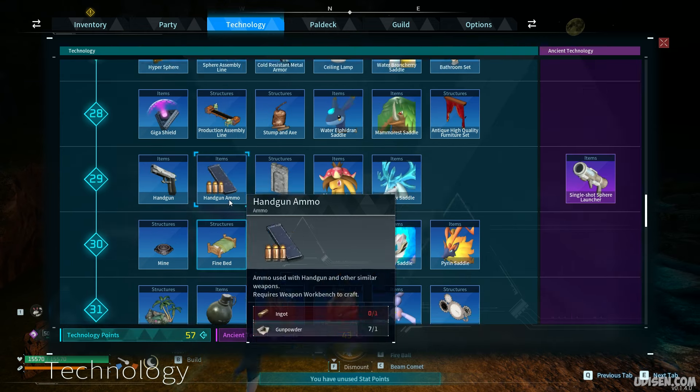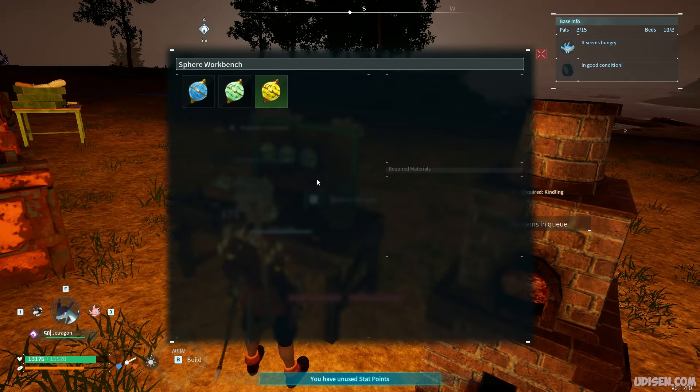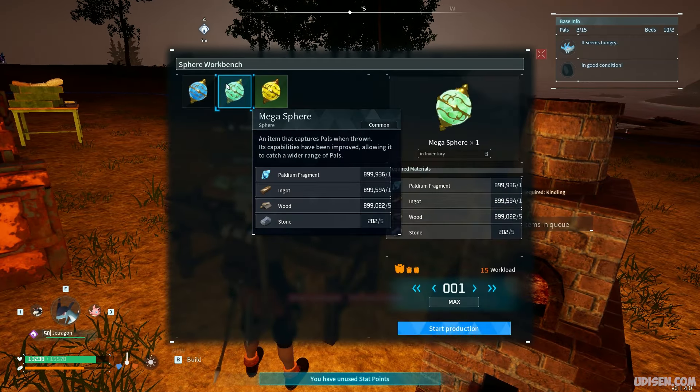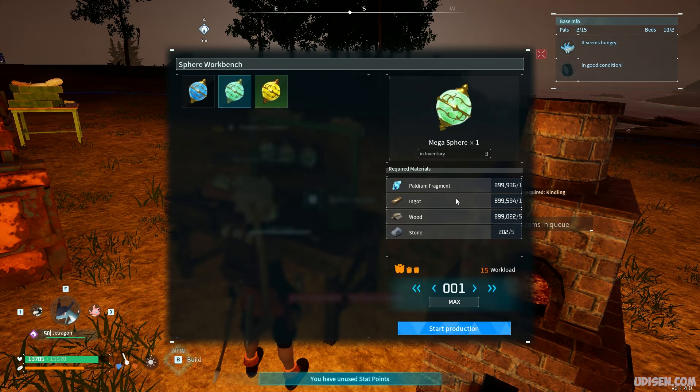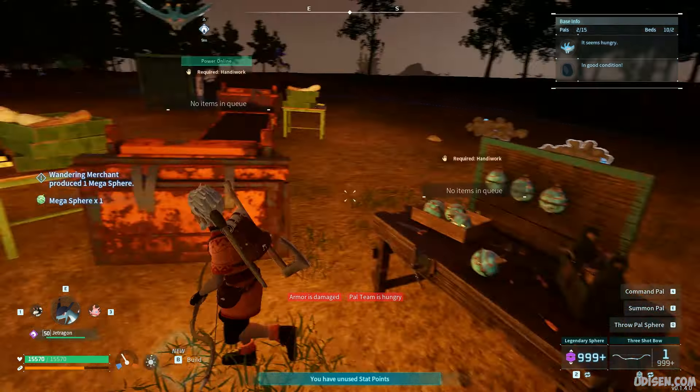All these assembly lines work only with electricity — that's how the system works. Anyway, after that, stay at the sphere workbench and use one podium fragment, one ingot, five wood and stone, and start production. Press F and you can craft this stuff.